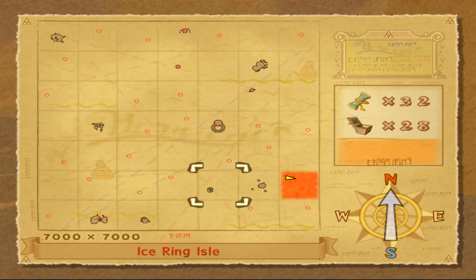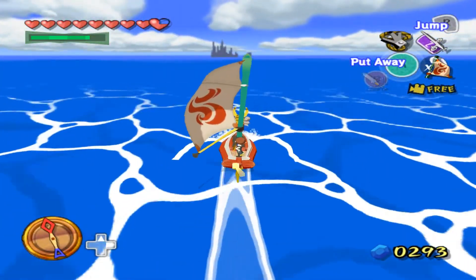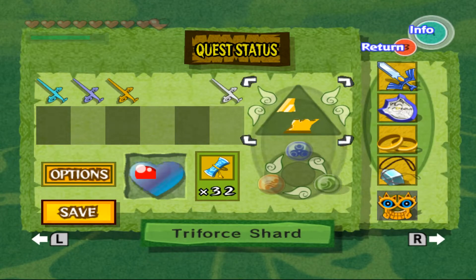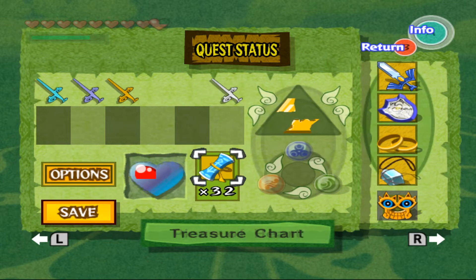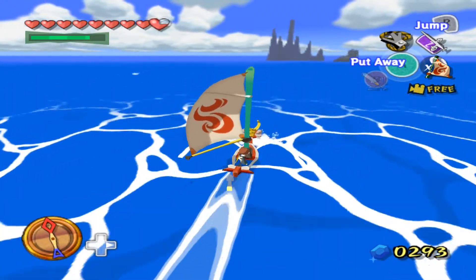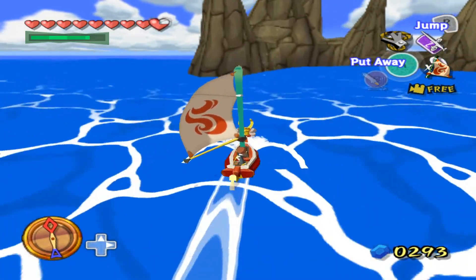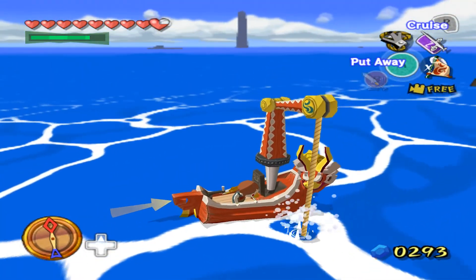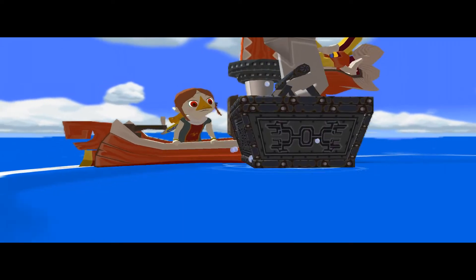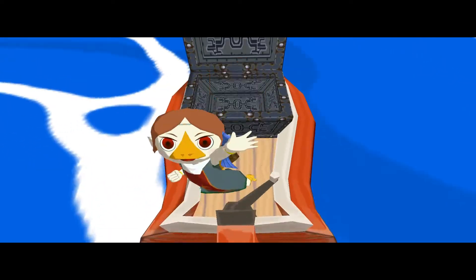Next island we have to go to get the treasures is this one right here, right north of us. Let me grab the swift sail — which way is it? And it's right up here. Not sure what item it is, let me check. So we have three — I think that's three — of those. Might as well collect them all. There it is, I see the light. Right here, somewhere around here. Come on, be the Picto box — Picto lens box. Nope, just an orange rupee.